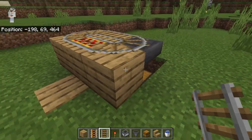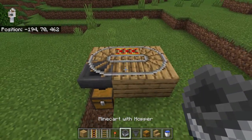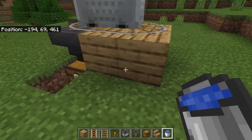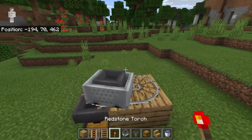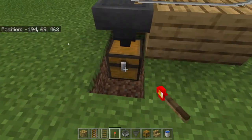When you come into the hopper part just crouch down so you're able to place a rail on top. Now you're going to take a minecart with a hopper and just push it a little bit and it should start going around in a circle. What this will do is when the melons drop, they should get collected by the hopper minecart and funneled down into this chest.